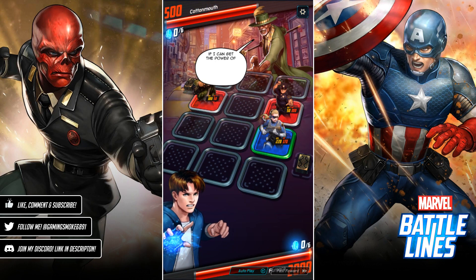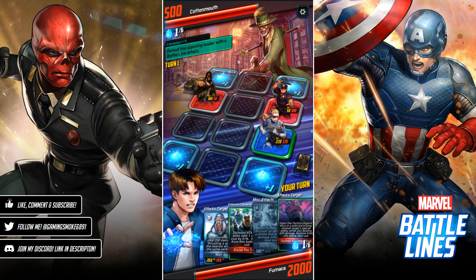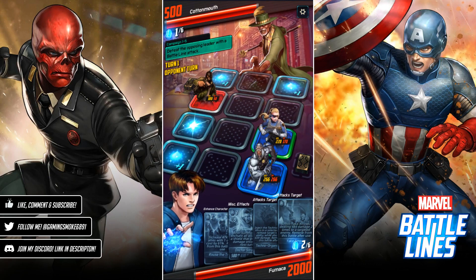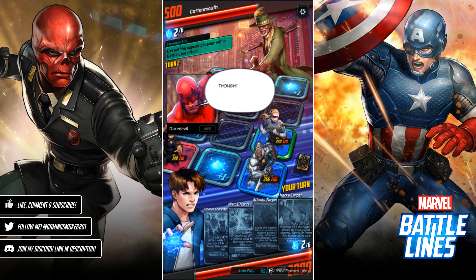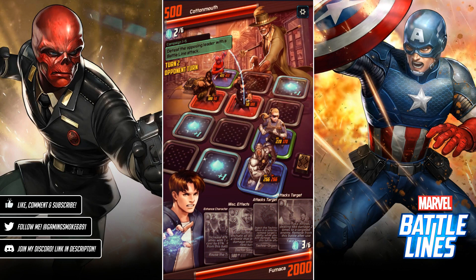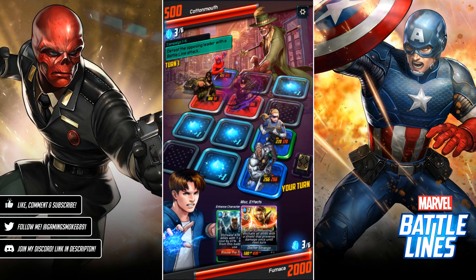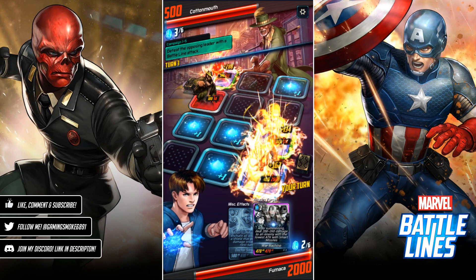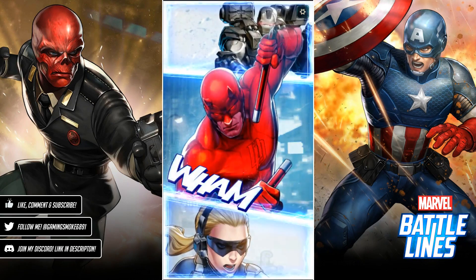Cottonmouth's HP stat has gone up slightly. Let's use Techno Organic Virus on this guy here, then put War Machine down and use Rouse the Troops — I really enjoy using this card. Drop War Machine down and he was able to take out the enemy.